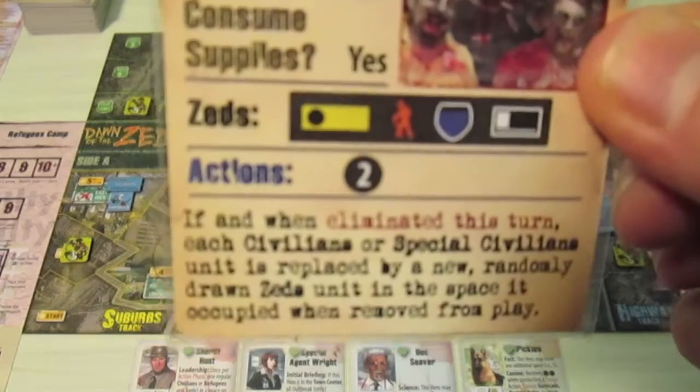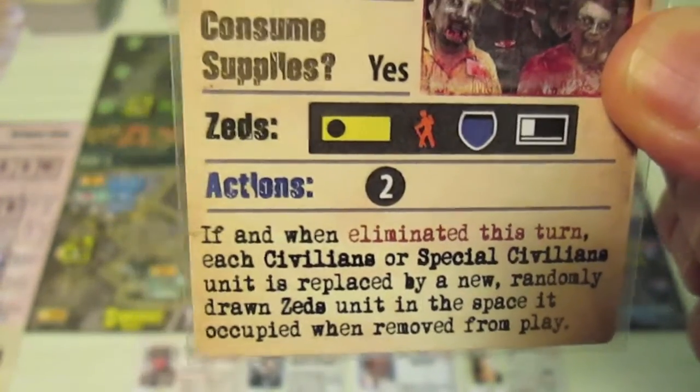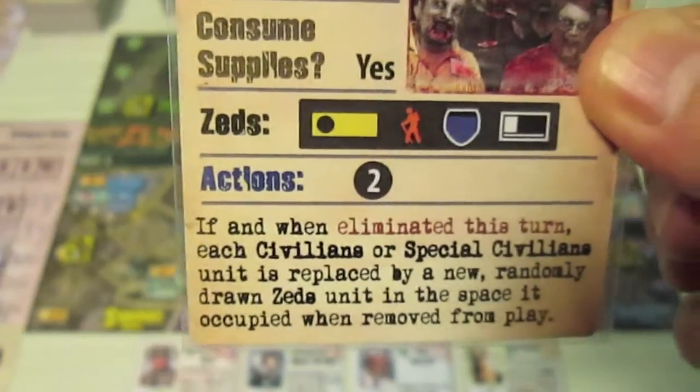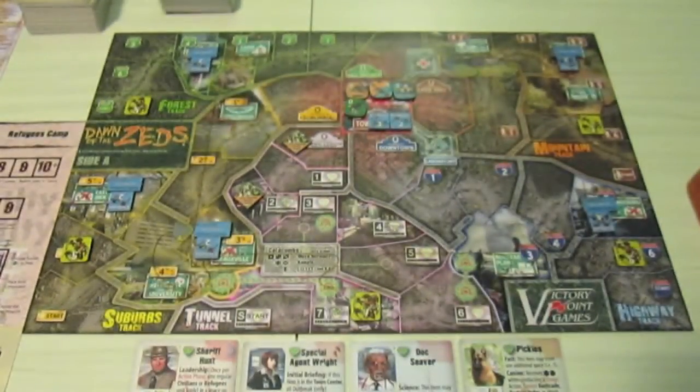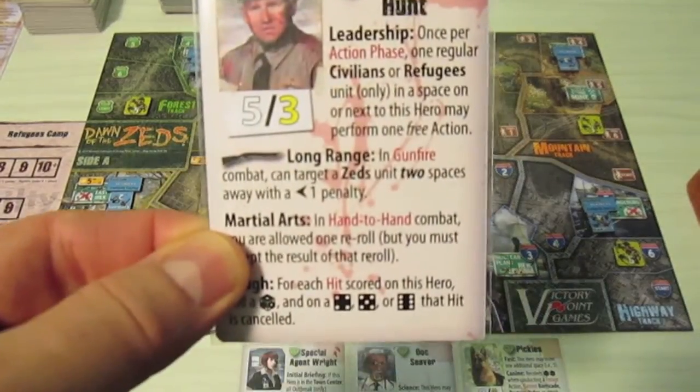Because none of the special events triggered, we don't need to act on that bottom text. We can see we have two actions available this turn. The first thing I'm going to do is use the sheriff's special ability.